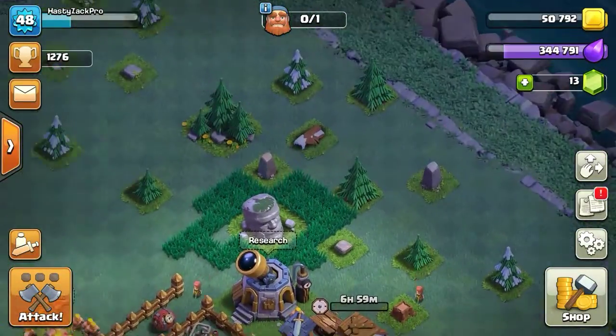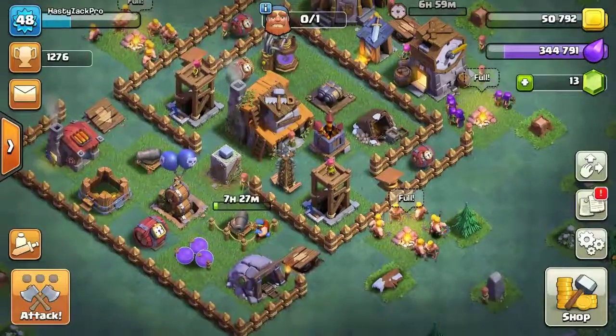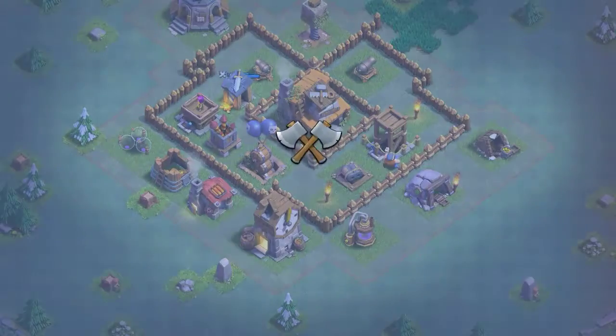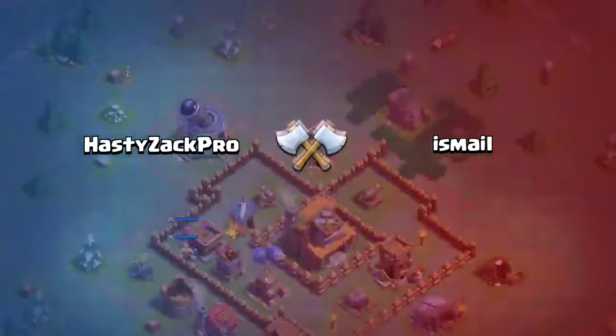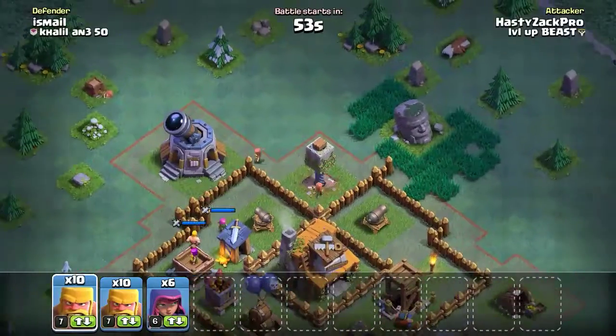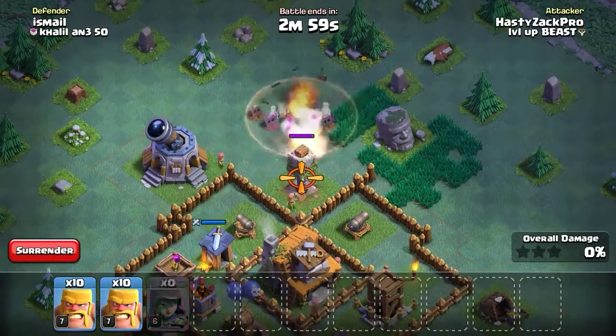Anyway, let's do an attack — let's start out with an attack of this. I'm usually pretty bad with this. Oh, nice base! They have the Crusher wide open, so we can just send our troops in.